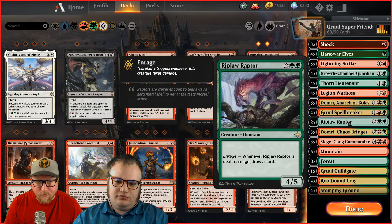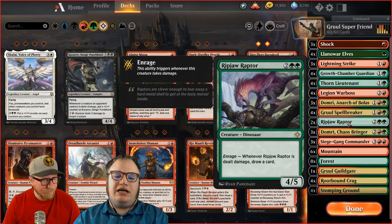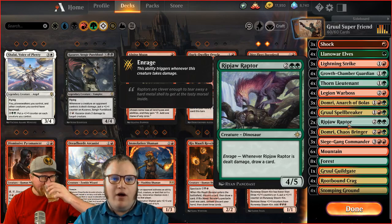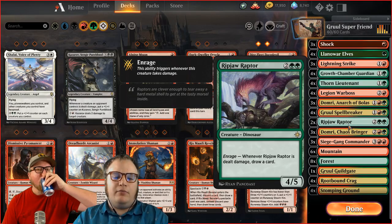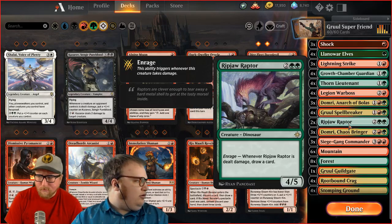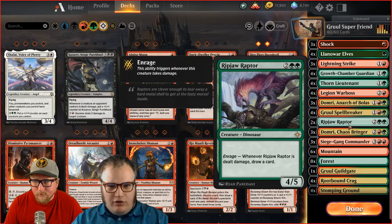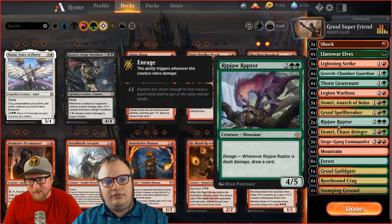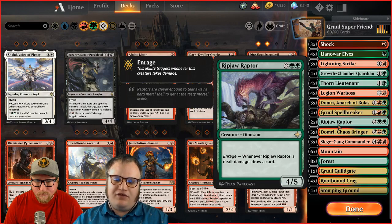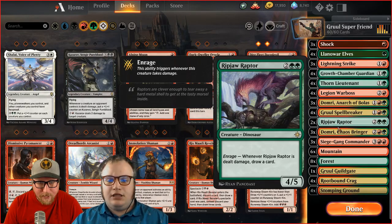At the top of the curve we've got Ripjaw Raptor — only two of these on four. These are fairly new to the deck, because there's so much Mono Red and small stuff going around with Mono White. Ripjaw Raptor is a good wall — a big blocker that stops your opponent from attacking because they don't want to feed you cards. There's not a lot of burn that can kill it, so Ripjaw Raptor usually just stops Mono Red in its tracks.